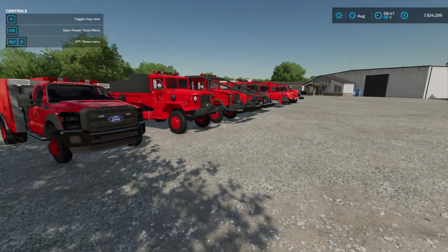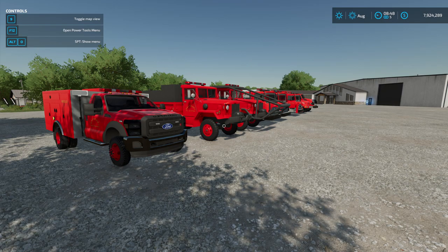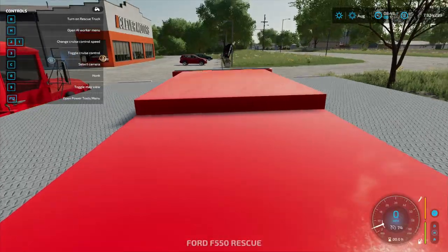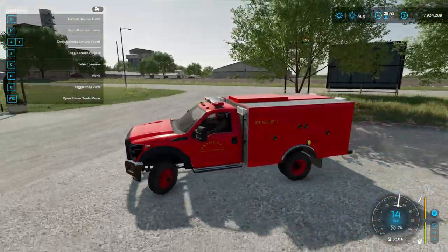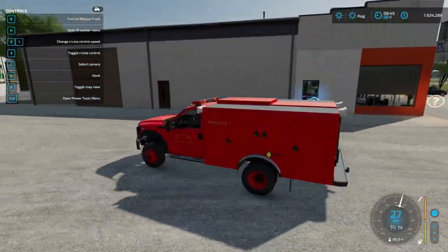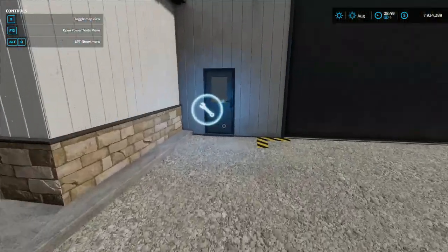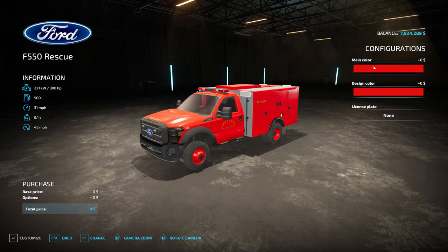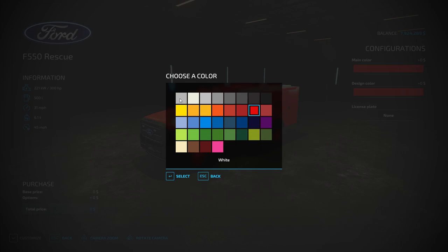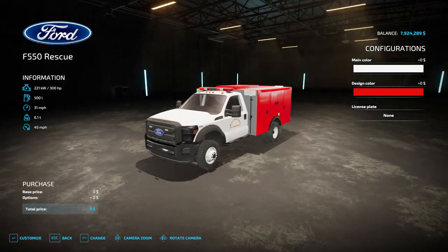So anyway, I said in the last mod spotlight — or maybe I said in the Phoenix moment — that we were going to check out Wood Meadow Farm's fire pack today. So that's what we're going to do. I am on the Wood Meadow Farm edit of Elm Creek which has the fire station with the doors open. You can also find that on his website under maps. But today we're talking about the fire truck pack.